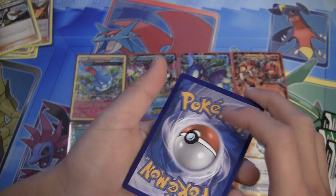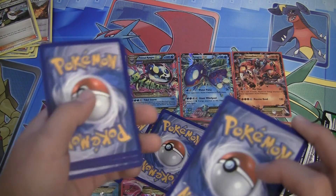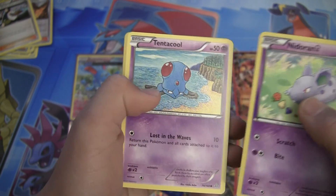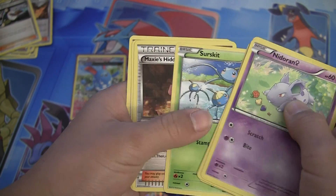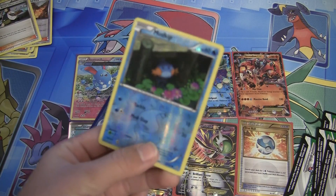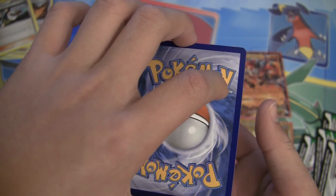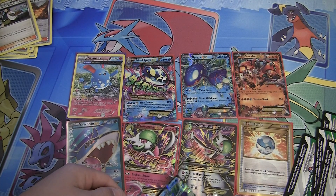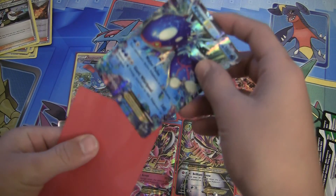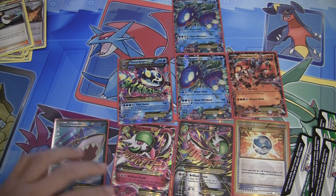Final pack. Maybe we're gonna pull a God Bidoof, or another reverse God card, or an Ultra Rare. We have a Nidoran Female, Tentacool, Torchic, Hippopotas, Surskit, Maxi's Hidden Ball Trick, Whiscash, Aggron Spirit Link. Reverse Holo is a Mudkip, just a common. And the rare in this pack... it's going to be a Kyogre EX. Yep — Kyogre EX. There you go.